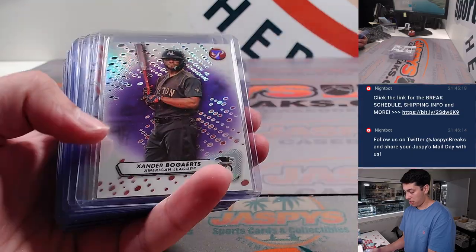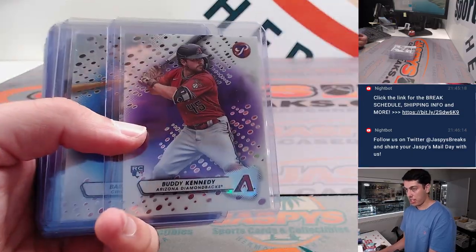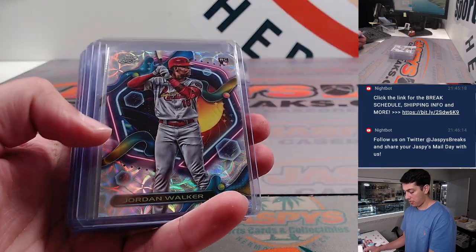Ruiz. Bogarts to 99. Buddy to 99. Larkin to 75. Jordan Walker.